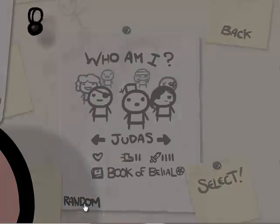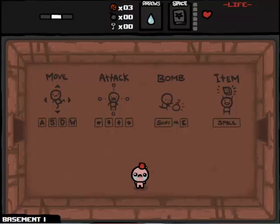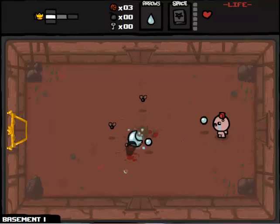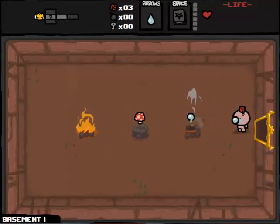So let's start, let's random - Judas! I like Judas, he's a nice man. He has a lot of damage, he starts with one heart which is a bit scary. But he needs to go to the chest or Shoal, which is fine. So depending on the items we get, we might go to the chest, we might go to Shoal.